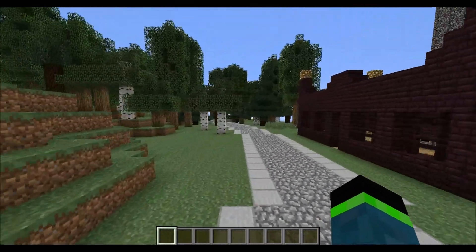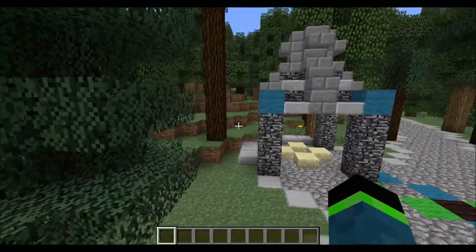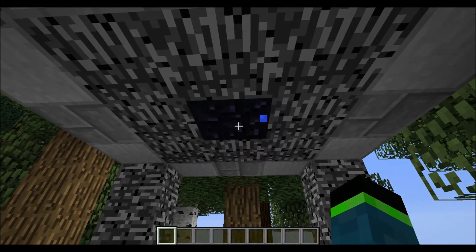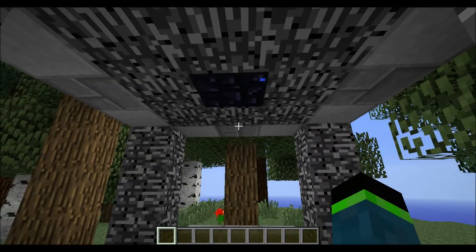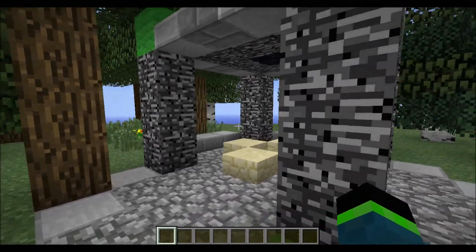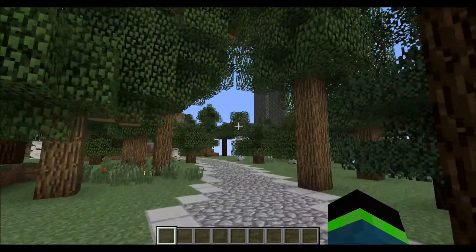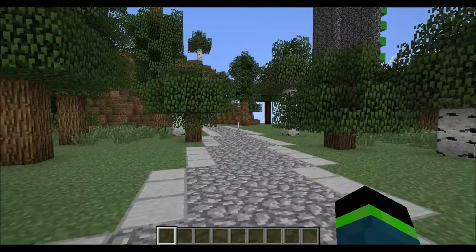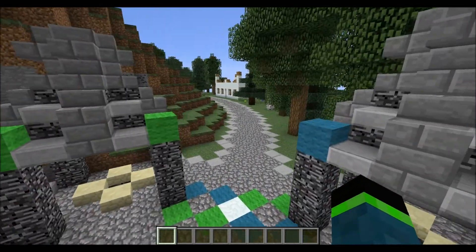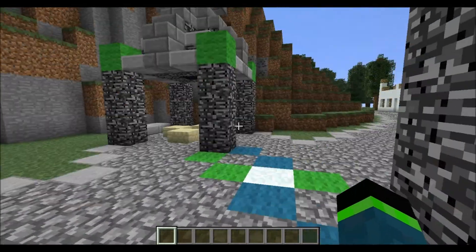So the objective of this map is very different than other Race for Wool kind of maps. In each corner there are these monuments, and at each of these monuments there is obsidian. This obsidian is holding back water, which then goes down into the catacombs of the map, and it breaks a redstone torch down in the dungeons, which then activates these redstone scoreboards. To break that obsidian you would probably need diamonds, and the diamonds are also located in the bottom of the map.